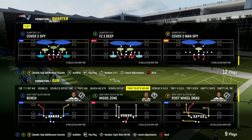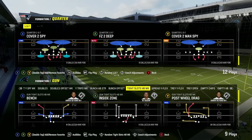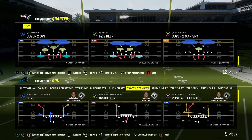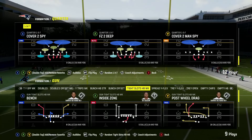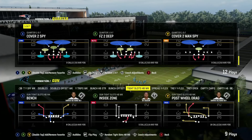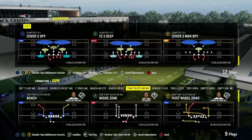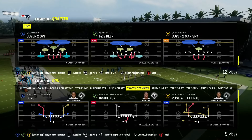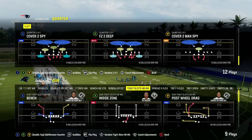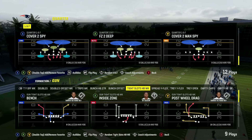Basically no matter what meta you're wanting to run — whether you're wanting to run the dollar meta, 4-3 even, or nickel 3-3 — you can do that out of the 3-4 playbook. Pretty much you can run this out of any style of playbook you want. No matter what you want your main formation to be, this is a good blitz that you can use, and honestly it's surprising that not many other people have labbed this or put this out. So with that being said, let's go ahead and dive into it.